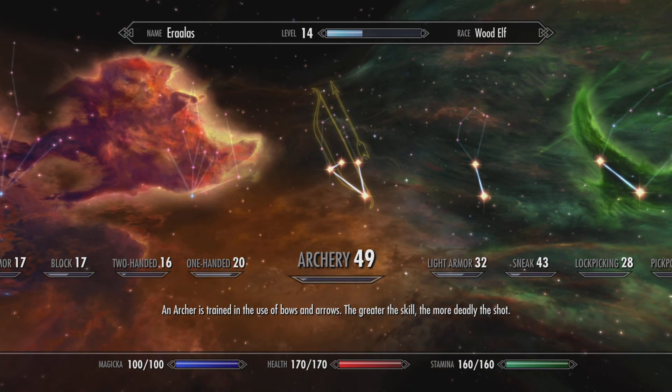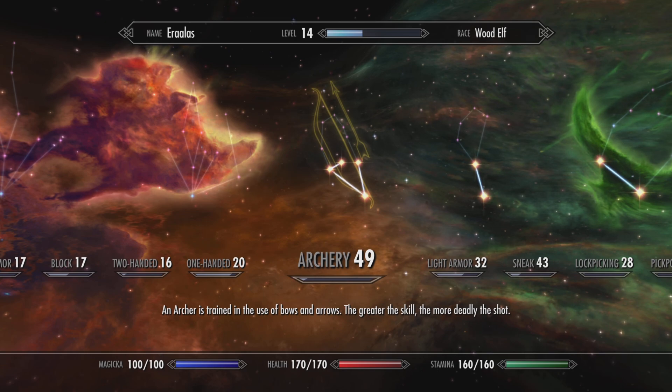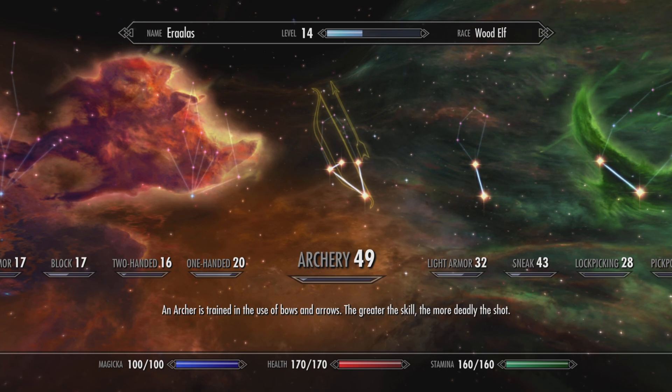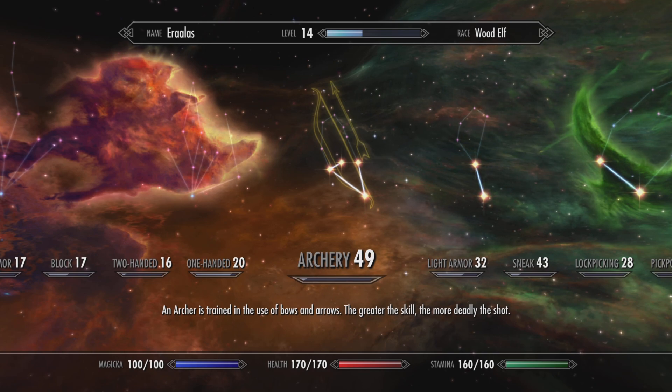That's why I think the wood elf is especially efficient, because the wood elf starts with 25 in the archery tree automatically, making it highly efficient for pure archery. You don't have to use bows — you can use crossbows as well, but to get crossbows you'll need to go through a bit of the Dawnguard DLC. Both bows and crossbows are very efficient and well-balanced for being an archer in Skyrim Special Anniversary Edition on the PlayStation 5.